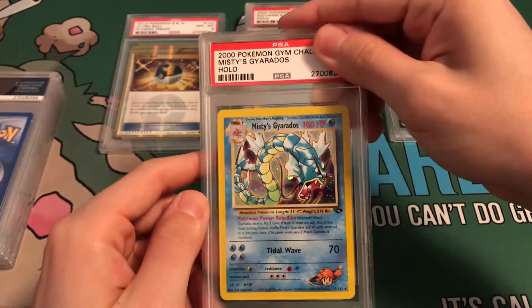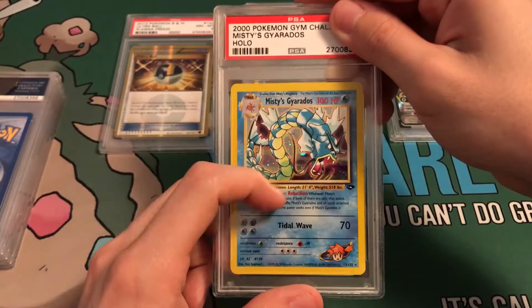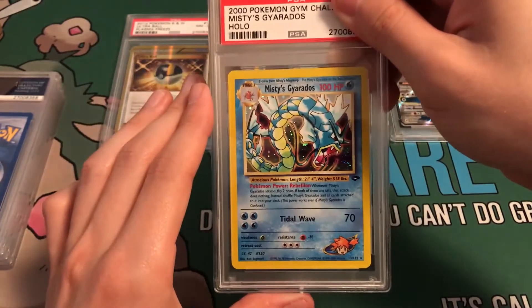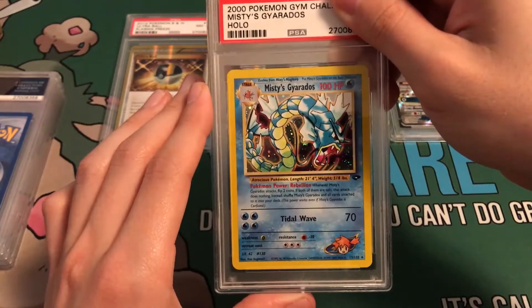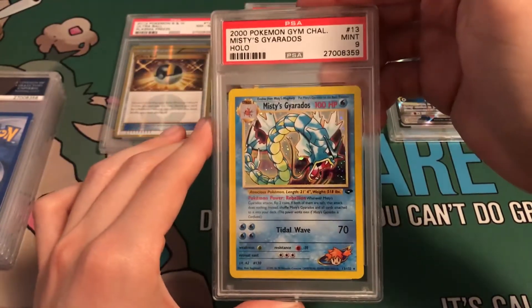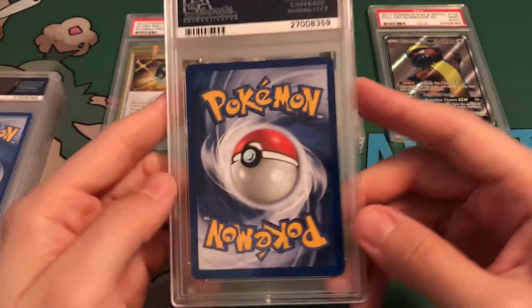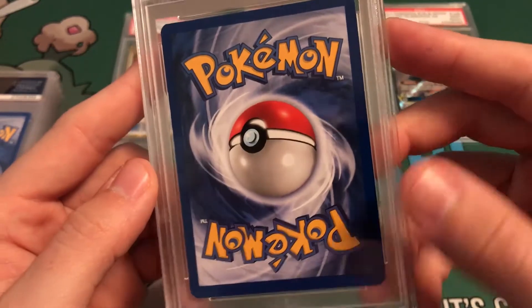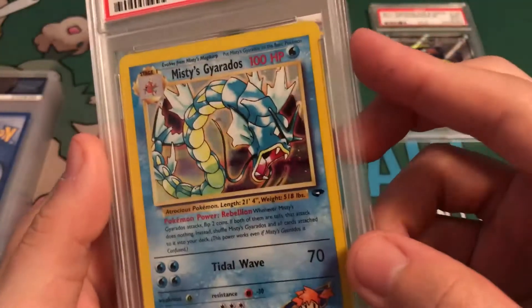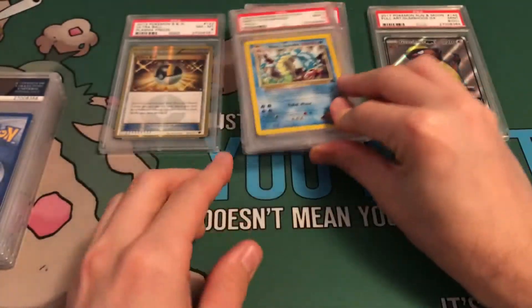Next up: Misty's Gyarados. This card looked really good, did have a little bit of wear. I thought maybe a 10, but it would probably get a 9, just because of how PSA is grading. Mint 9 — that is what it deserves. The back looks really good, but I believe it was the holo that had a few scratches on it, which would give it the 9 grade.